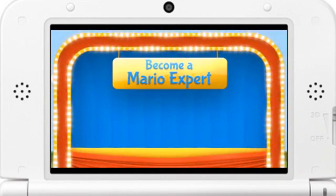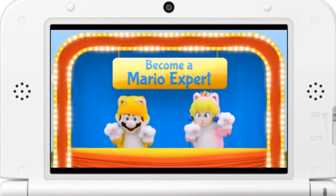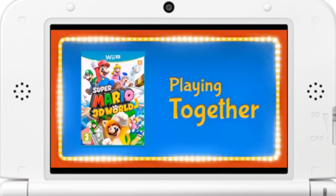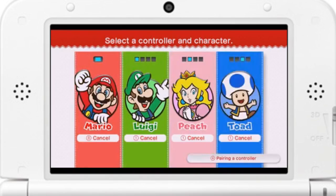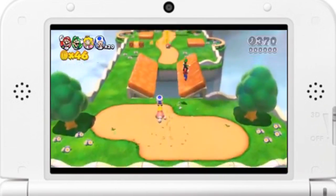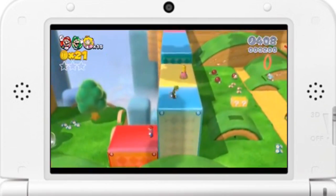Become a Mario Expert! In this part of the show, we'll look at Mario games and help you all to become Mario Experts! Today, we'll look at playing with friends in Super Mario 3D World. You all know that in Super Mario 3D World, up to four friends can play together, right? Playing with friends means you can lift others up and move around, help each other jump up high, or work together to defeat enemies.